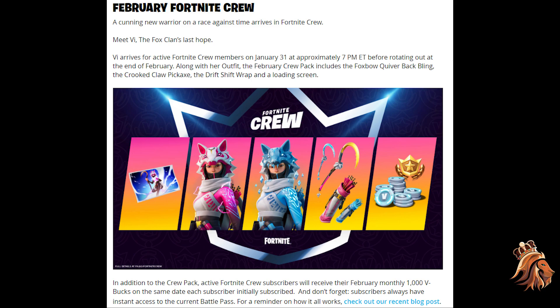The Fortnite Crew pack includes the Foxbow Quiver back bling, the Crooked Claw pickaxe, and the Drift Ship wrap and loading screen. We're going to be getting a skin that has two variants, a pickaxe that also has two variants, the back bling that comes with the skin, and a weapon wrap and loading screen — so quite a lot.